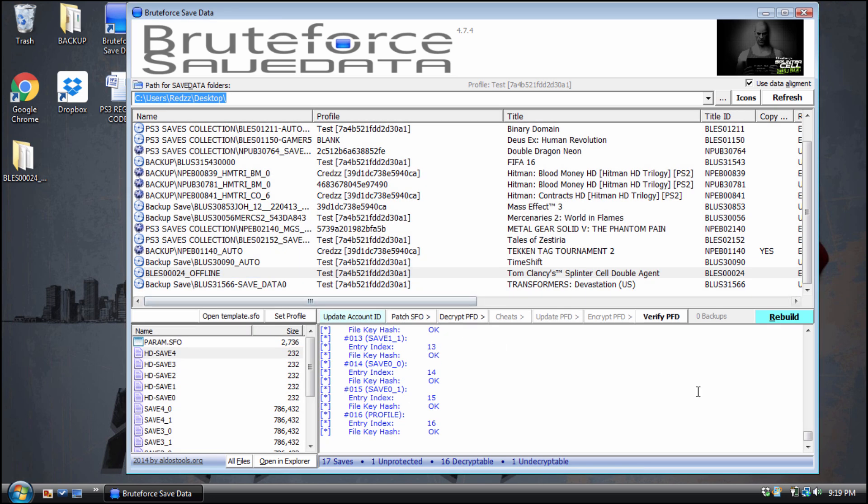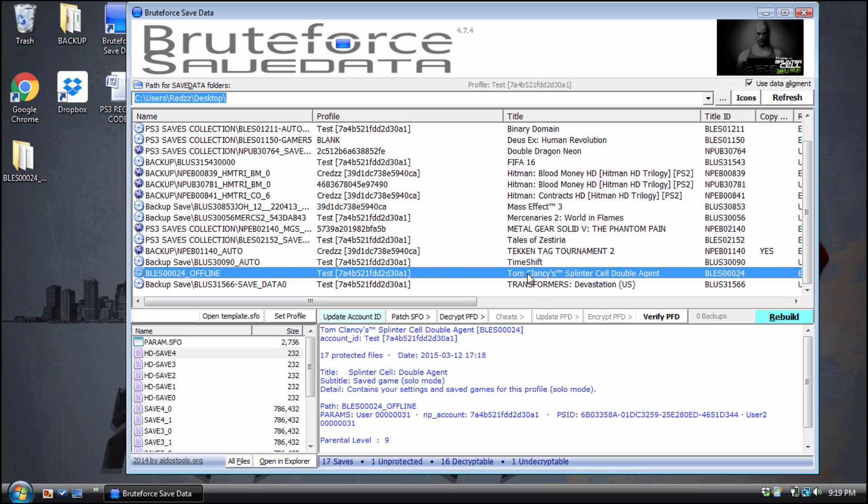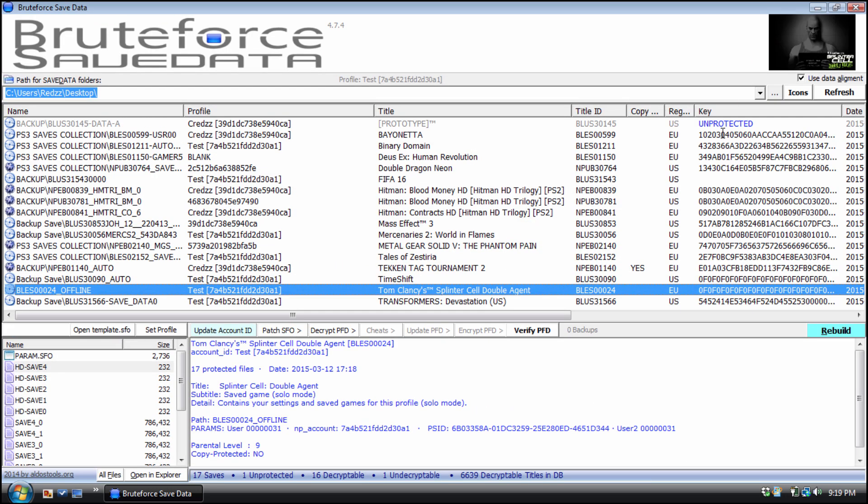After hitting Verify PFD, it asks if I want to associate this save to my test account and reassign it. I hit yes, and as you can see everything is now okay. So if you download a save and want to reassign it to your account, the first thing you always do is go to Verify PFD. Once everything is blue, you're good. Make sure you have your dish hash key — if you don't, it will always come up red.